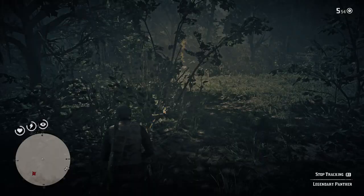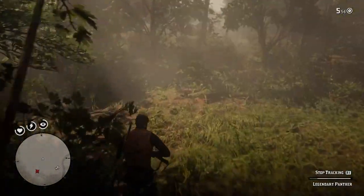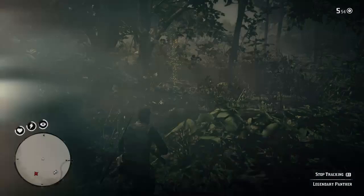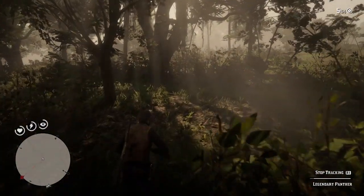Let's head over and inspect it. The second clue takes us straight to the third clue. This is the third and final clue here. Let's inspect it - the next thing we should see now would be the panther somewhere around here.